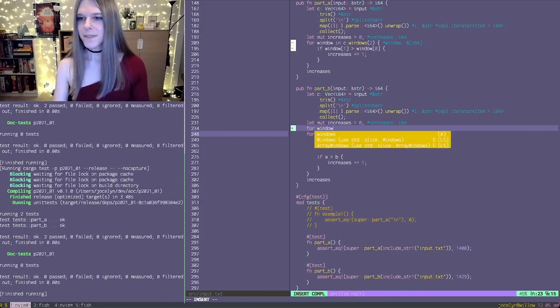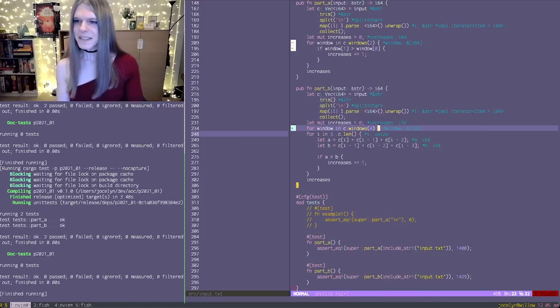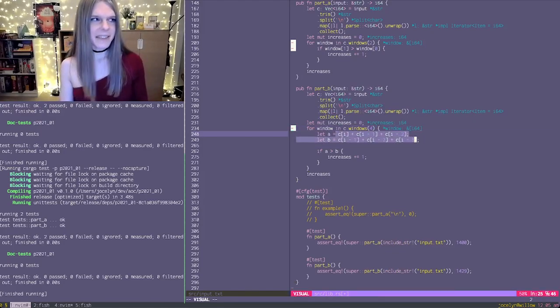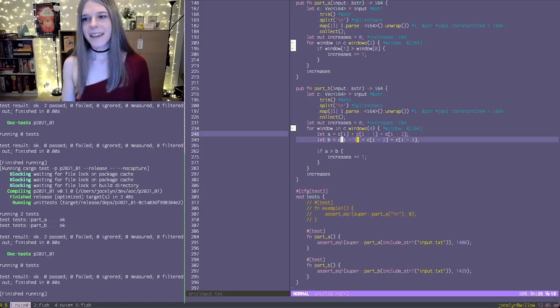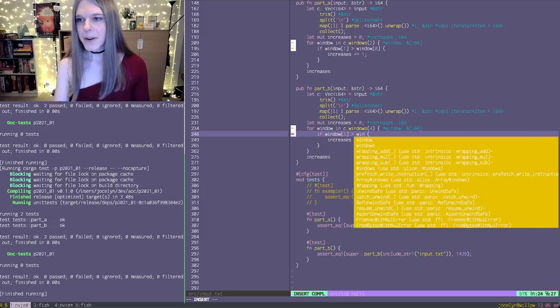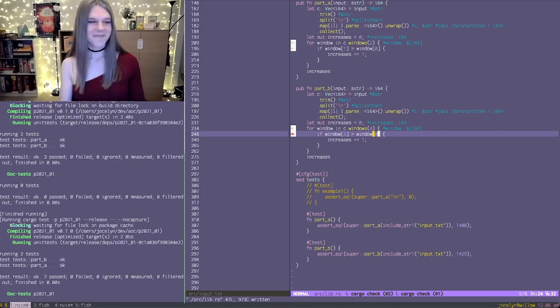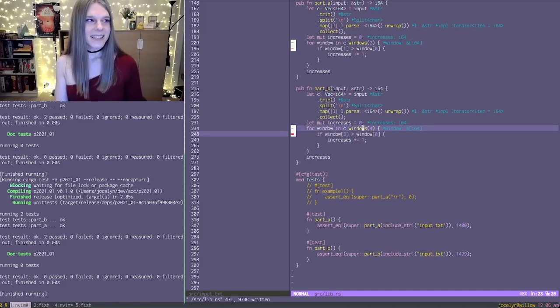The second thing — we can do the same with `c.windows(4)`. You see that we're actually looking at four things all the way from `c[i-3]` to `c[i]`. When we're comparing A and B, since `c[i-1]` and `c[i-2]` are both in A and B, they kind of get cancelled out — you're really just comparing `c[i]` to `c[i-3]`. So if you want to be a little cute, you can say if the last item in the window is bigger than the first item in the window, then increases goes up by one. Our test also passes. The nice thing about windows is I would not have been able to make that off-by-one error that I made in my first attempt.